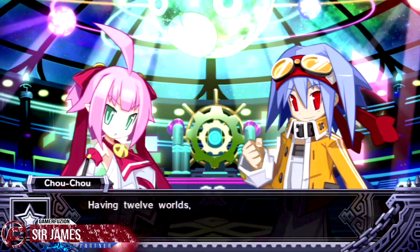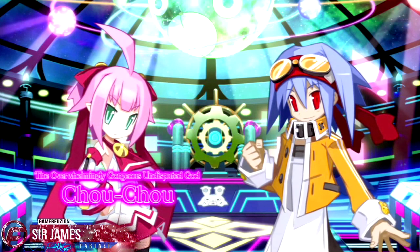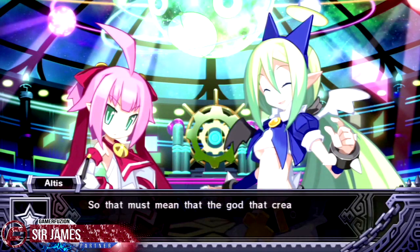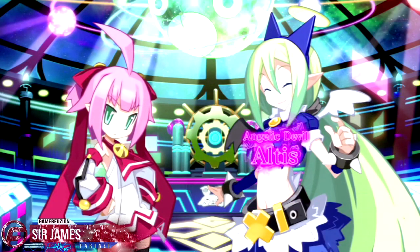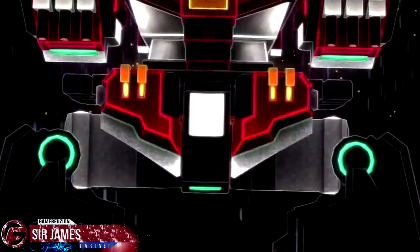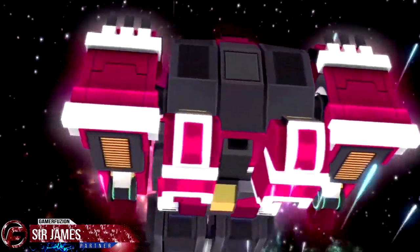Mugen Sol Z is a continuation in the Mugen Sol series. In this game you begin with Lady Shushu expanding her conquest and making the whole universe hers. In the previous game, Shushu's mission was to conquer the seven worlds representing the hues of the rainbow. In this one, Ryoto introduces an upgrade to the G Castle, including an appearance change which now makes the G Castle into a giant robot.